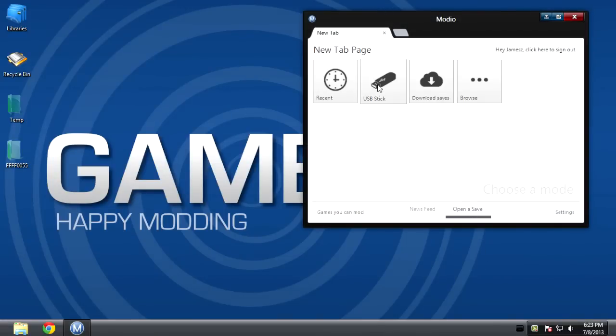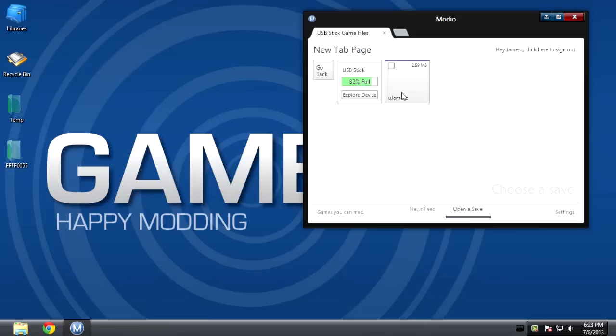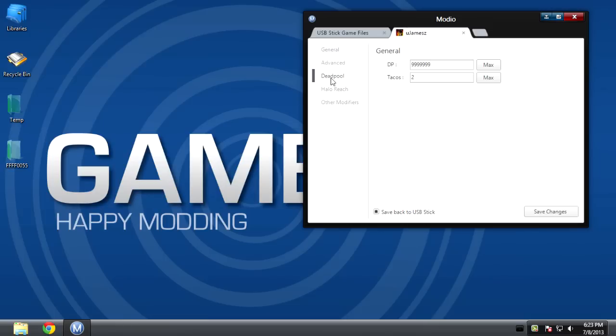From this point you want to click open to save, USB stick, select profile storage, select the save, and then click the third tab on the left that says Deadpool. At this point it's up to you to choose what you want to edit of both DP and Tarkos.